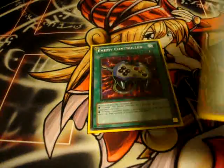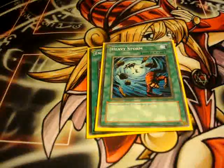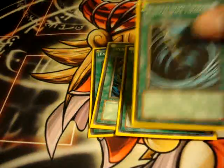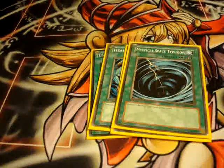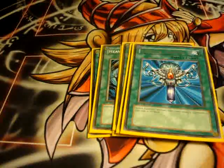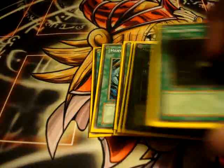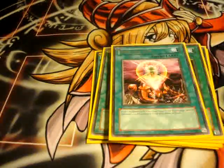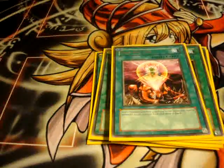For the spells, I run one Enemy Controller, one Heavy Storm, one Foolish Burial, one Mystical Space Typhoon, one Scapegoat, Monster Reborn, Dark Hole, and One for One — amazing card, so broken.